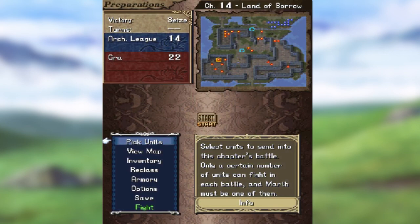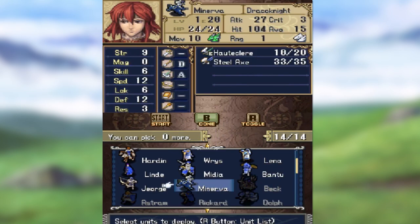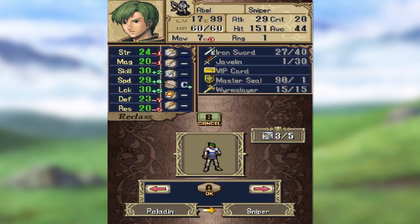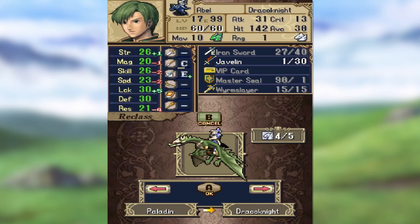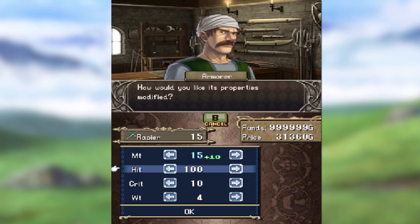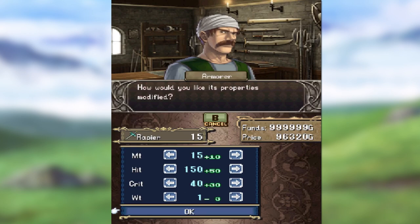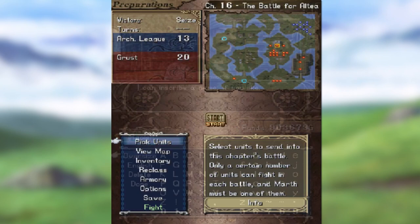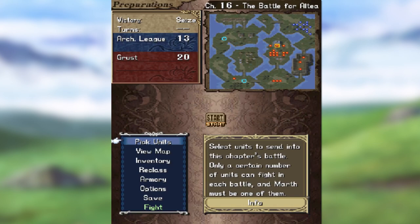Shadow Dragon offers plenty of preparation options: you can select units, look at the map, swap starting positions, access the convoy, and reclass your units. If you feel like turning a flyer into a foot unit, you're welcome to do so — it'll decrease some stats, but the game tells you what will happen before you confirm. You can also access the armory to buy weapons or staves, sell unwanted items, or forge a new weapon. Forging requires you to have the weapon first, then you can modify it: decrease weight, increase power, increase critical hit rate, and even name it. You can also adjust game options to speed up text or turn off animations, and save your progress.